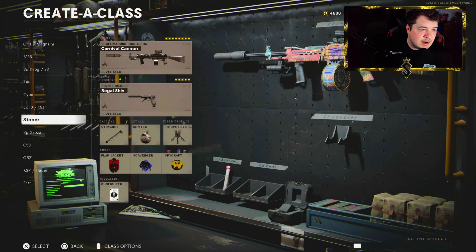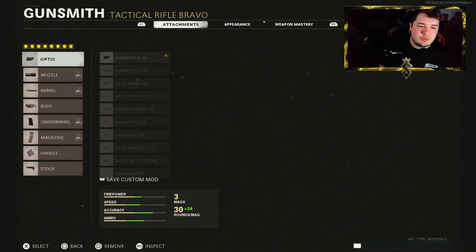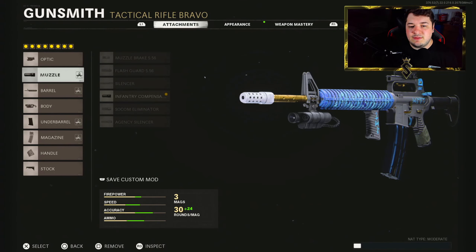We're going to jump right into this class setup. We're going with all eight attachments with gunfighters. Starting off with the Vision Tech 2x — I highly recommend you give this a go, that or the Suzet multi-zoom. The 2x scopes on the tactical rifles feel extremely good, so if you're undecided on an optic, highly recommend that.